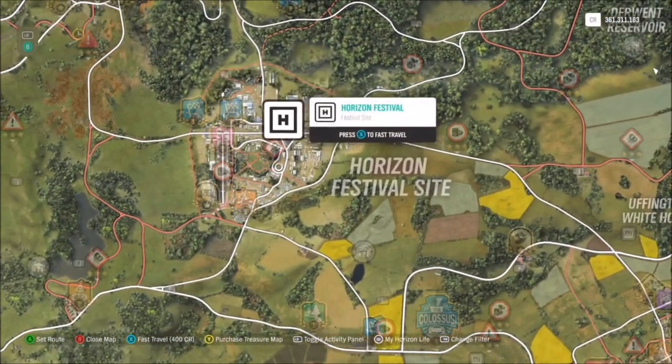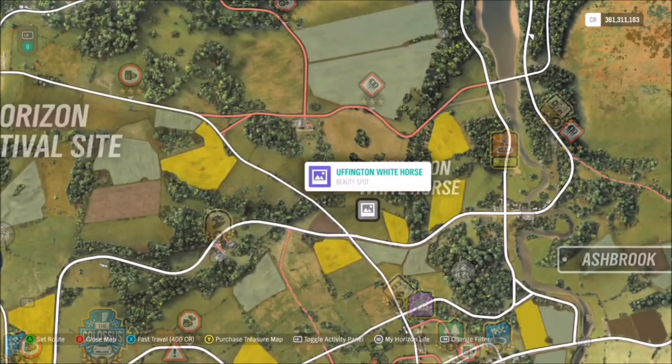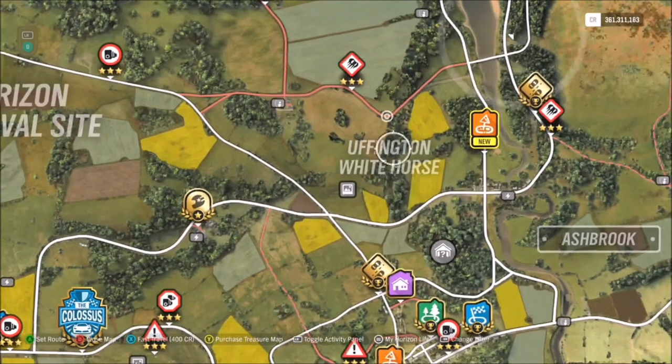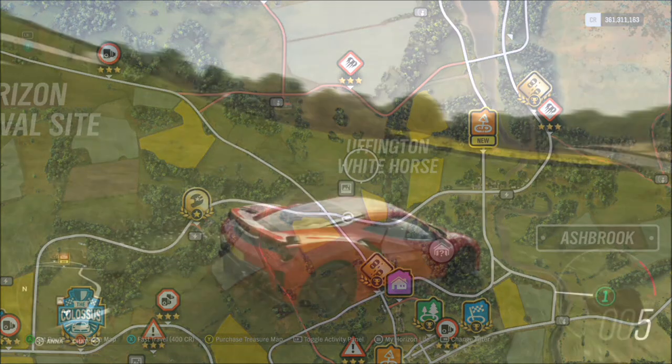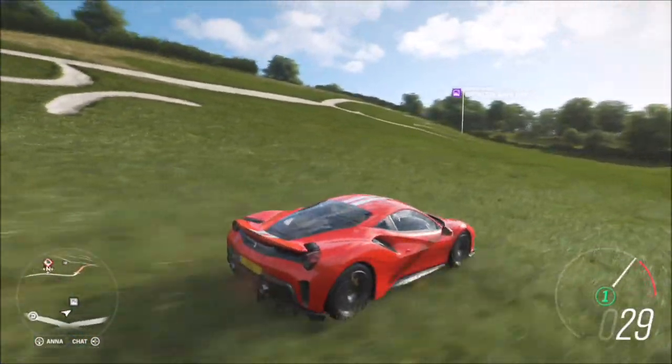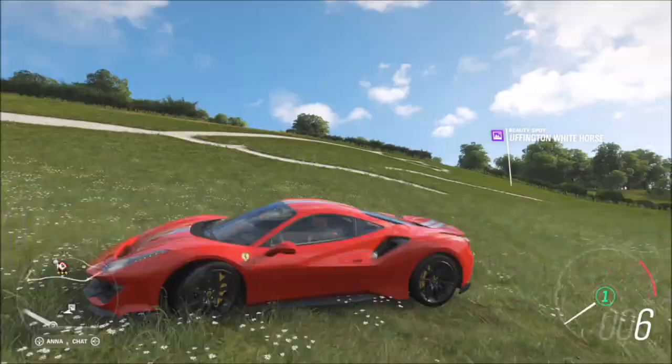Moving on to the location — Uffington Whitehorse is located just to the east of the Horizon Festival site. As you can see, you start off there, come over to the right, and there you can see Uffington Whitehorse. There is also a beauty spot location for it, so pretty much if you head into that beauty spot and take your photo, that's all you really need to do.